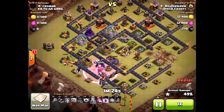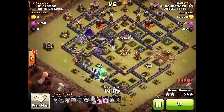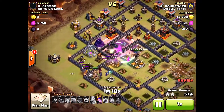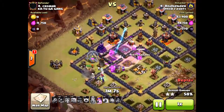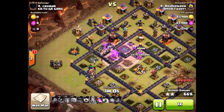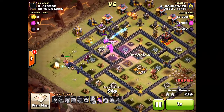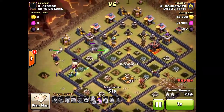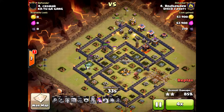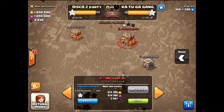Most attackers use the king in the middle to tank for the queen and to make sure it gets that town hall. But he puts his king on the outside to tank for some of his wizards. He also has a pekka out there. So definitely good tanking and plenty of witches. The queen is still strong and she has plenty of tank in front of her, so I think she'll be able to take that out. With a minute left, this is looking like a three star. Kind of unorthodox with the king on the outside, but Rodbender said he likes to put him there to tank for his wizards and to get some of those outside units. That's a great three star from our attacker.